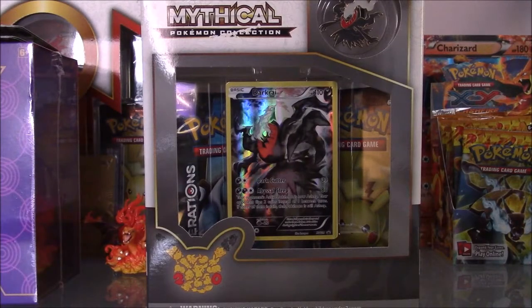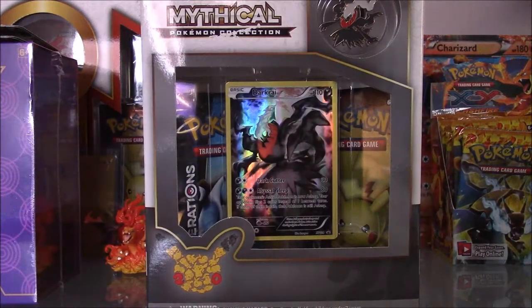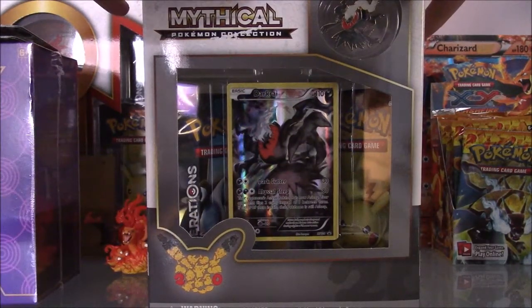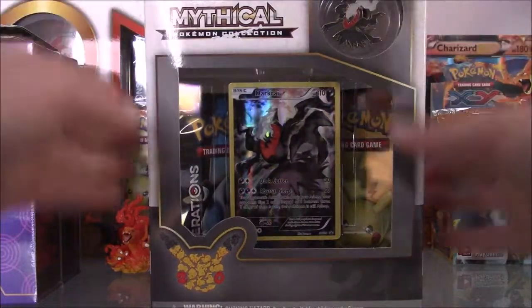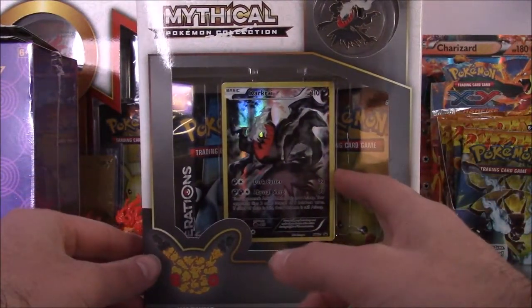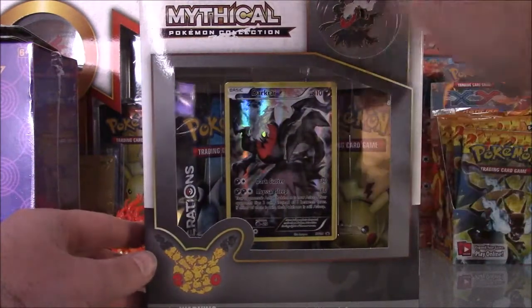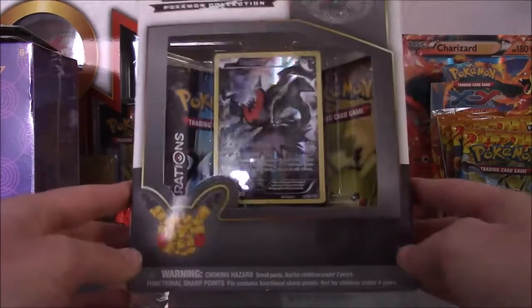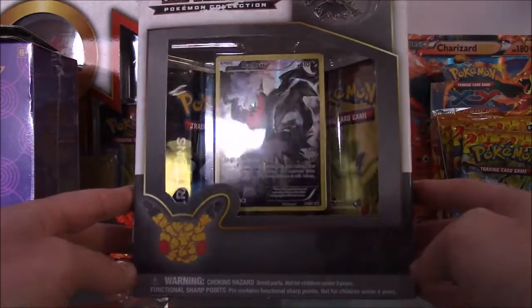Hello guys, this is Dan64 again, and today we're going to open a new mystical Pokemon collection that just came out yesterday. It has a Darkrai folder card and a Darkrai pin that we're going to add to the collection. It's really nice and it comes with two booster packs from the Generations set.